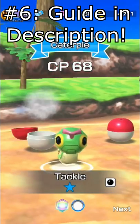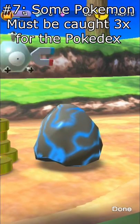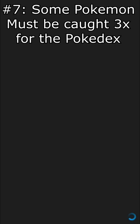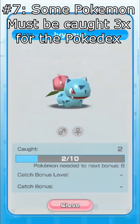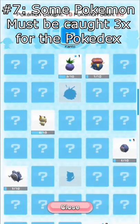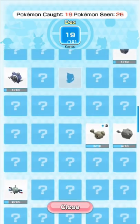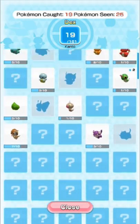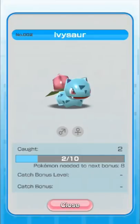Number seven — this is a weird one, kind of caught me off guard — but Pokémon have to be acquired three times to register them in the decks sometimes. Some of them only once. I'll show you this right now. Evolved Pokémon like Ivysaur, or rare Pokémon like Abra, only need one catch. But Pokémon that don't evolve — like Absol — and middle or later evolutions seem to take three. It's weird, but if you don't see a Pokémon registered, that's why — you need to catch three for some reason.